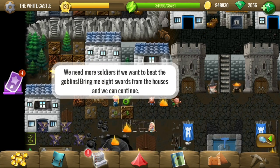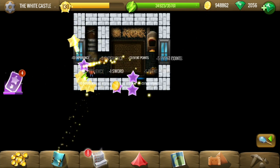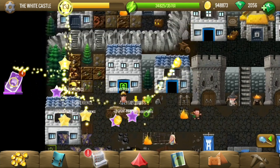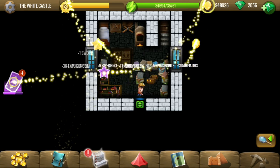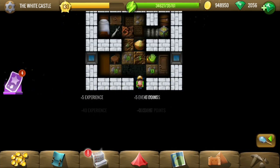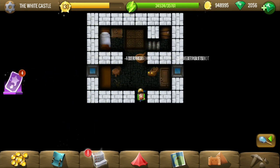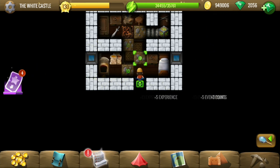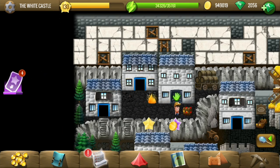So total we need eight swords. We have three; here is the fourth one. Each house probably has one, and there are eight houses total. Each house also has some food so Diggy is happy with that — not very much, but anything is better than nothing. Not every house has food. This was the seventh sword, we have just one more to go.